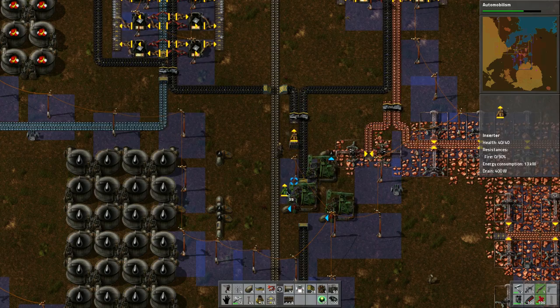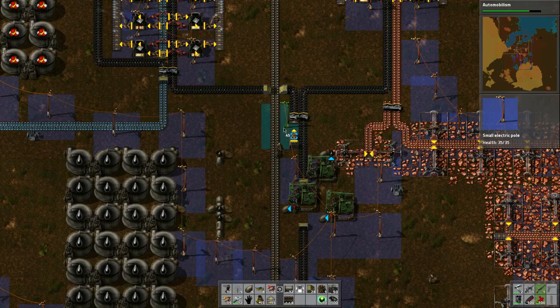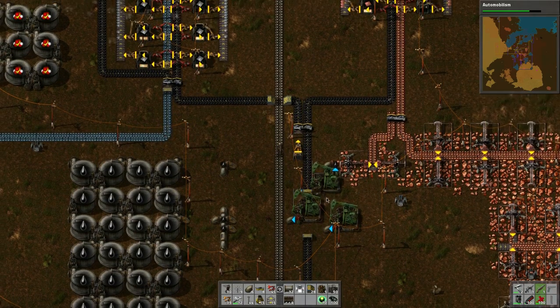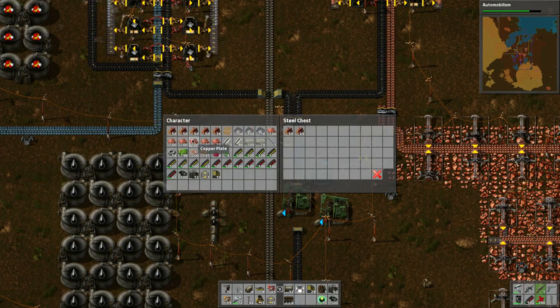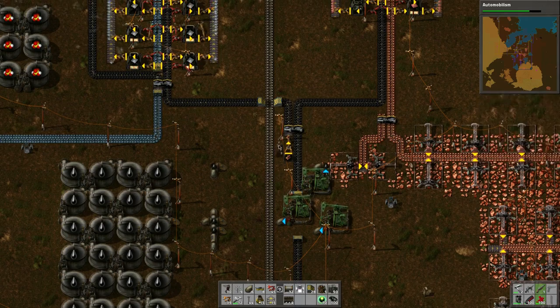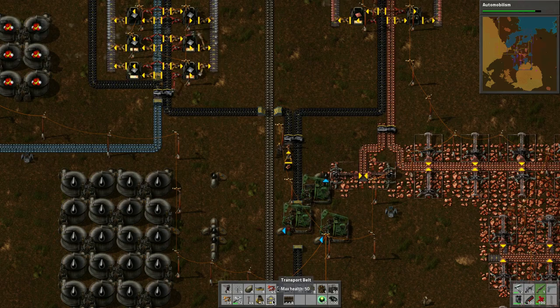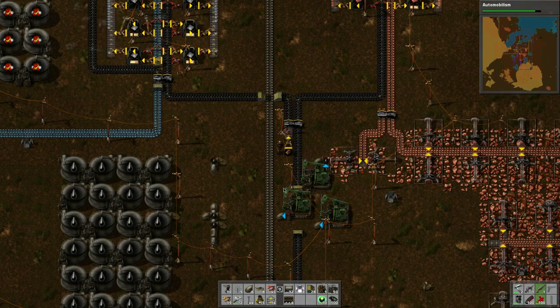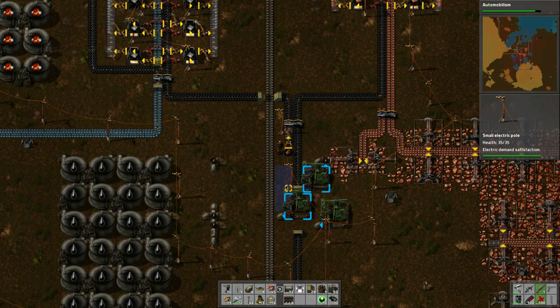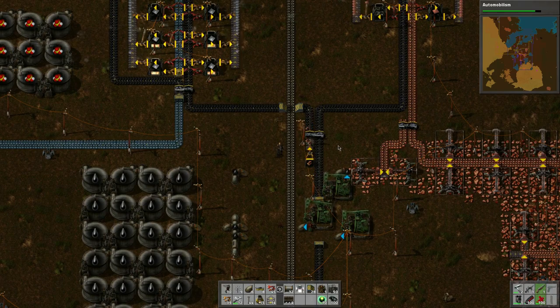We'll do just like that — let's see how this works. If I throw in a couple — okay let's put a belt. Let's see if it — it does put the wood in there, beautiful.